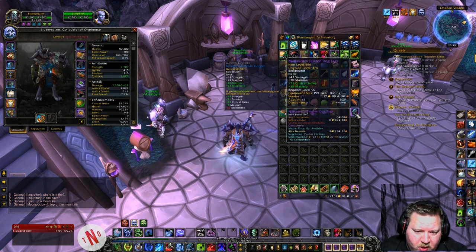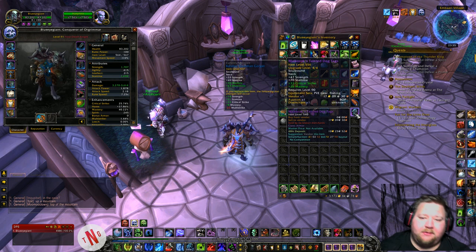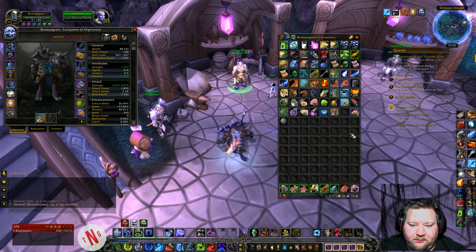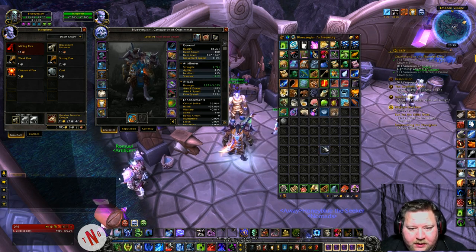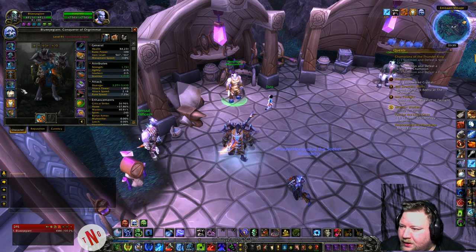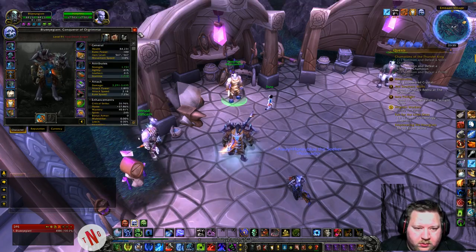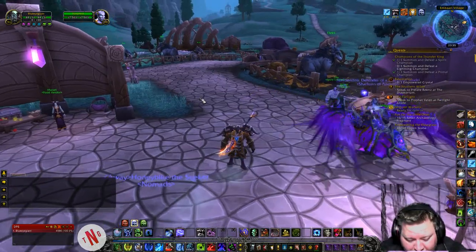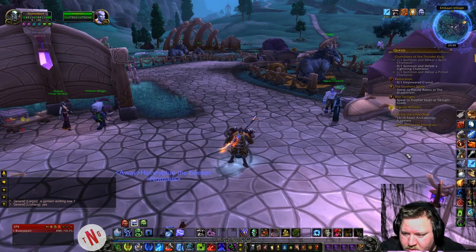Still, look at how much I gain - all the green here. The items are not good enough yet to be better than what I've got. Restoration powered crystal - okay, let's go there. Upper Glynn, Upper Glove, something like that.